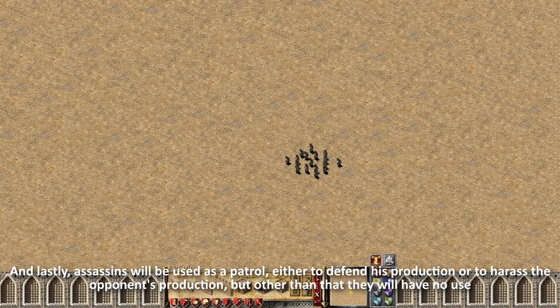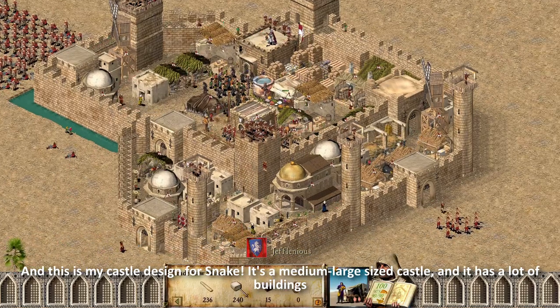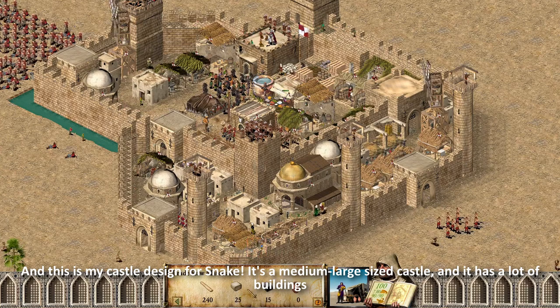Lastly, assassins will be used as a patrol — either to defend his production or to harass the opponent's production — but other than that they will have no use. And this is my castle design for Snake.